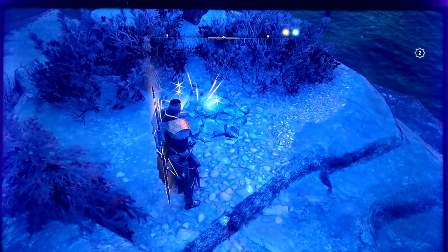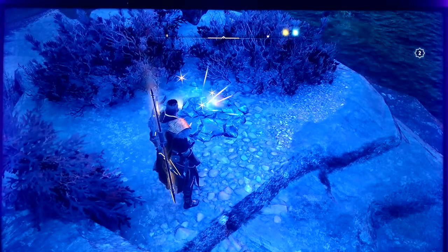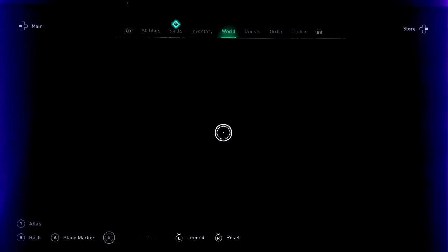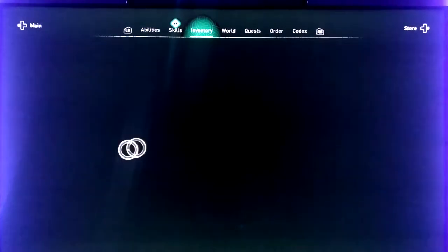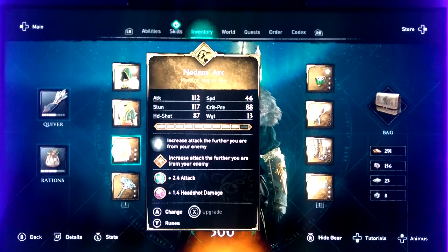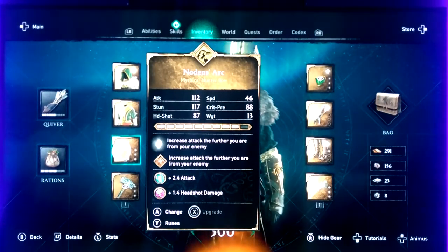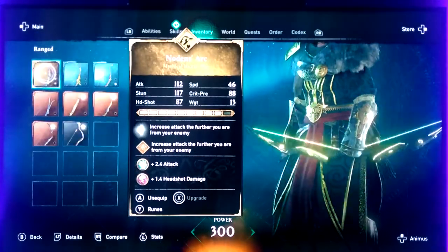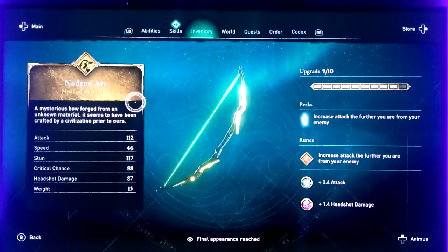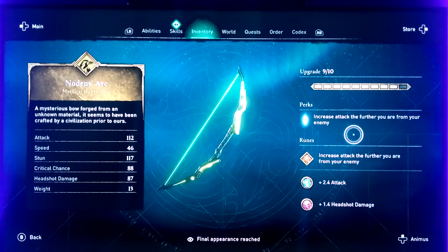On the right side of your screen you should see that you got Noden's Arc. This is an ISU bow. It's kind of weird how you get it, but it automatically comes as mythical. I just put some runes on it and got a decent effect — I like it.